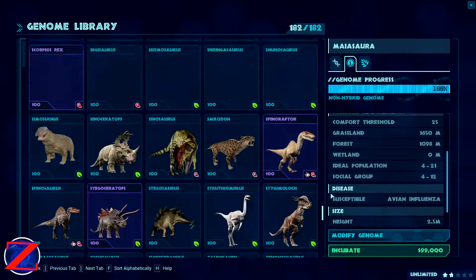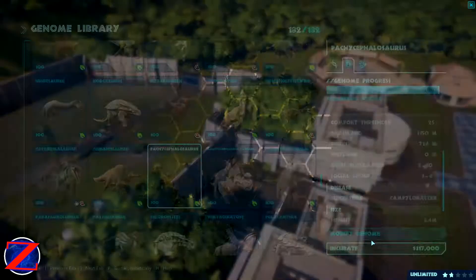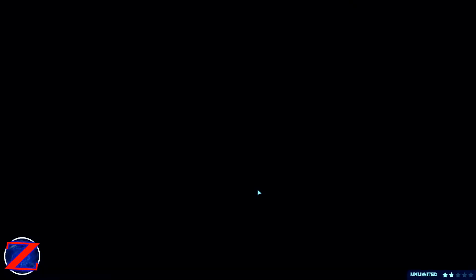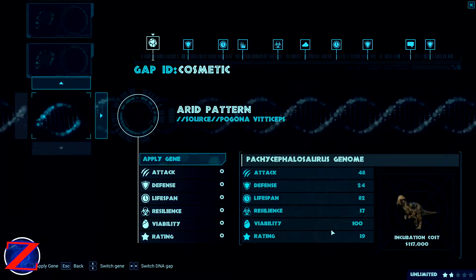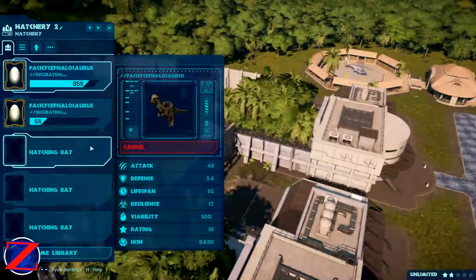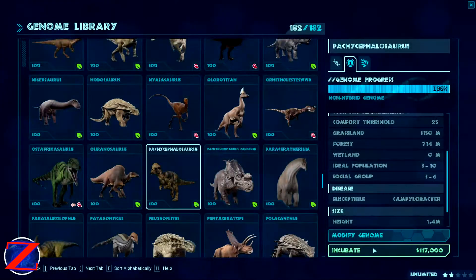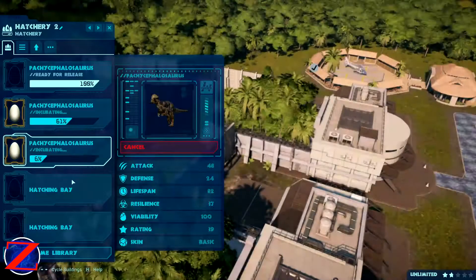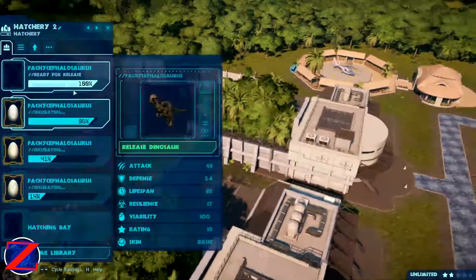The new Chasmosaurus mod takes a sort of Prehistoric Kingdom approach — a really bright frill with a relatively bland body, which is fine for a ceratopsian. Let's also check if I have any mods for the Dracorex and Pachycephalosaurus — yes I do! I'll incubate them with the base skin, because I just really like the base skin for modded vanilla dinosaurs.